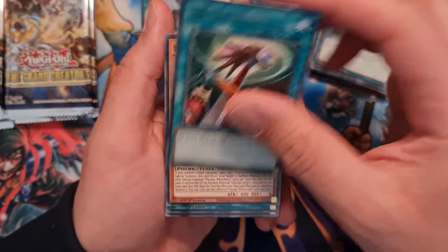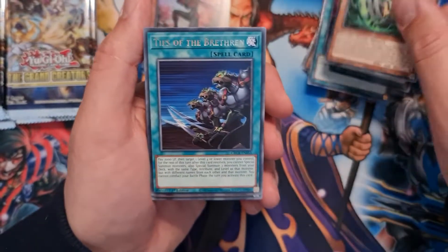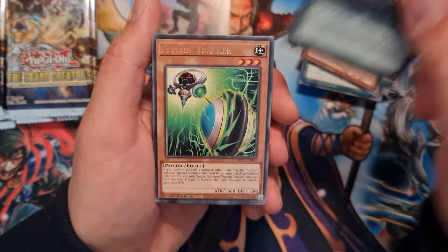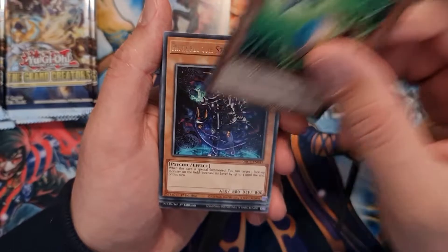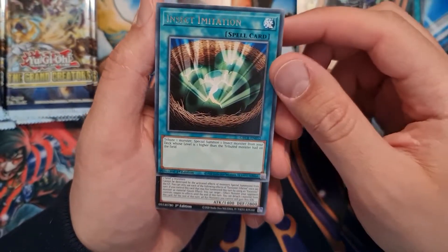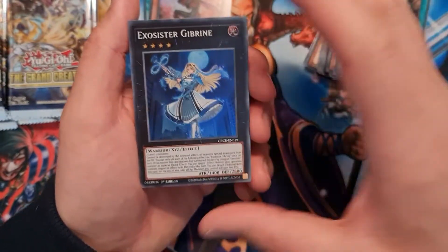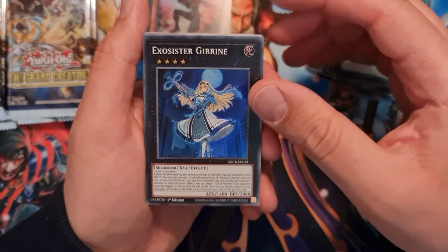Moving on to the next bunch: Hidden Armory, Psychic Wheel Leader, Rise of the Brethren, Psychic Tracker, Rise Spell the Star Adjuster again, Insect Imitation. And we have another super rare Exo Sister Gibrain — very nice.